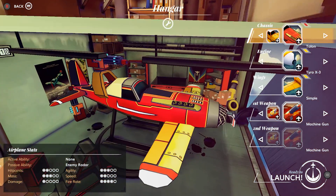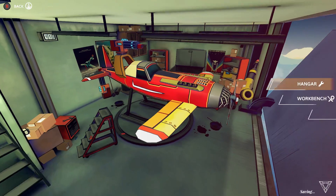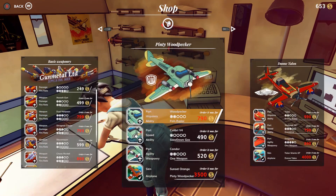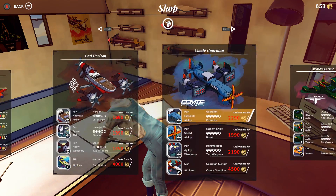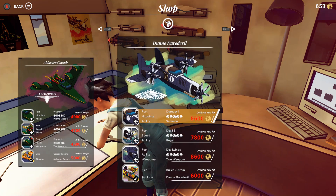We'll go to the hangar. This is the vehicle that I have at the moment. Your plane is made up of three main bits: the chassis, an engine, and the wings. You can then have up to two weapons. At the moment the vehicle I have does not allow me to get more than one weapon, but as you get further down the line towards these bigger aircraft, you can get two weapons and some rather fancy looking things, and you can mix and match as well.